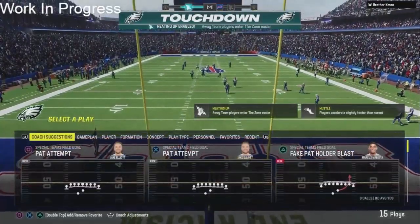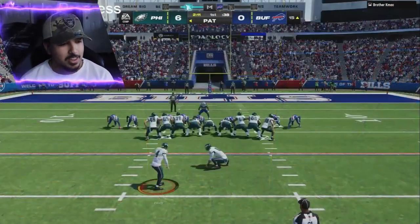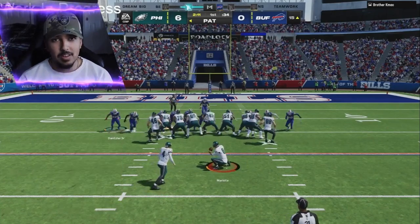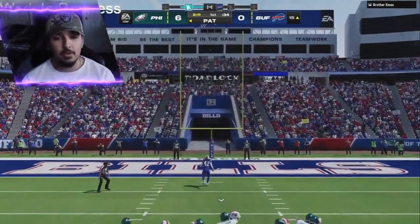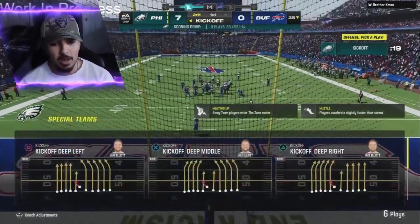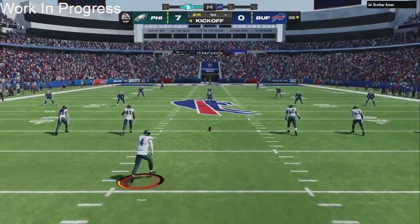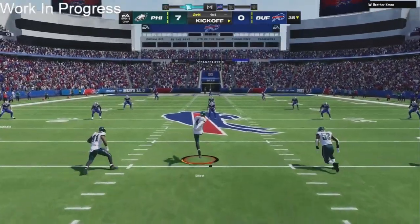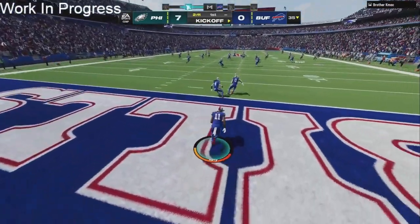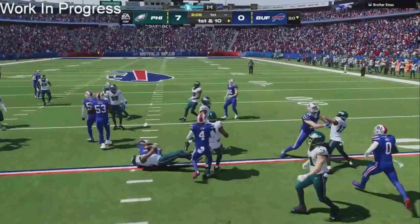Touchdown! That is big — Quez Watkins with that 98 speed. KMac was trying to match that, but it's a no-go with this 98-speed receiver. This Eagles team has got swag, they got abilities. I believe they're in my top-five teams in regs video — they made the top five easily. They got abilities everywhere, talent everywhere, speed everywhere. If you're an Eagles fan, this is a great team this year.